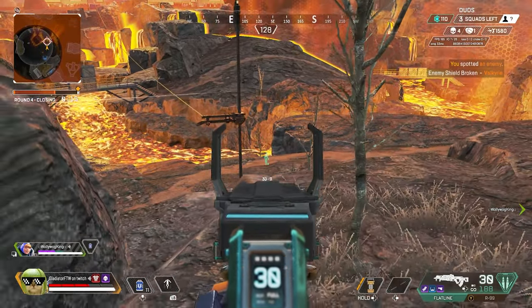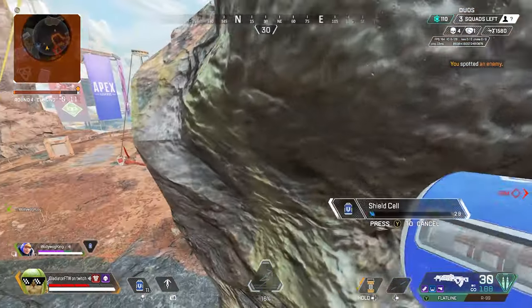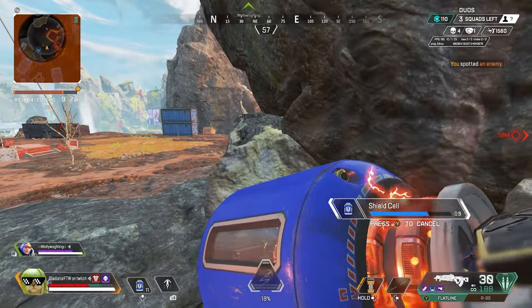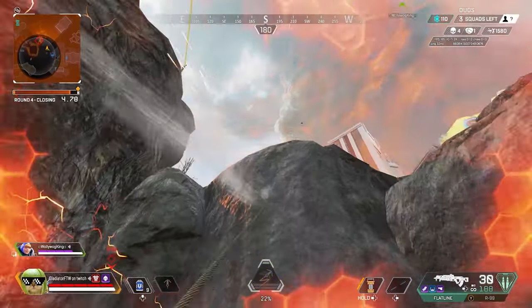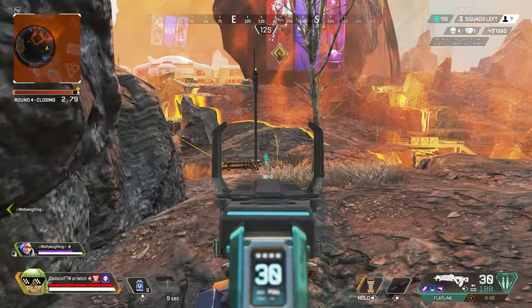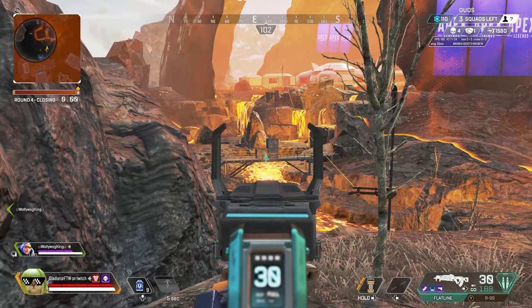Recharging — enemy over there. Why the fuck would I give up high ground like that? I don't get it. Look at that Valk.